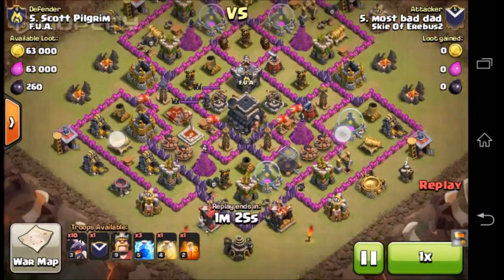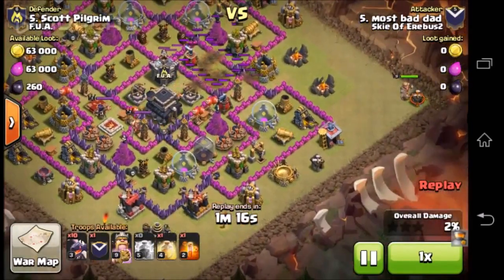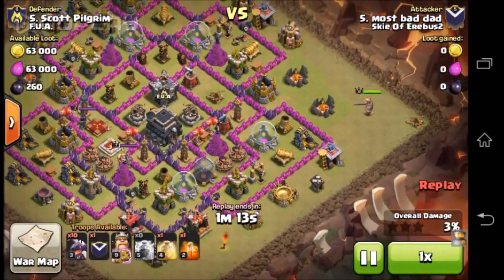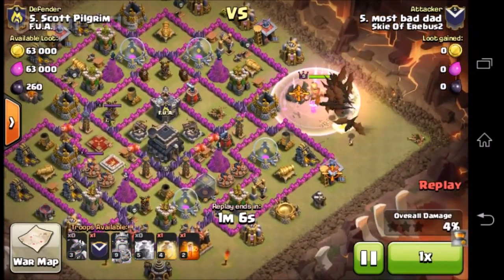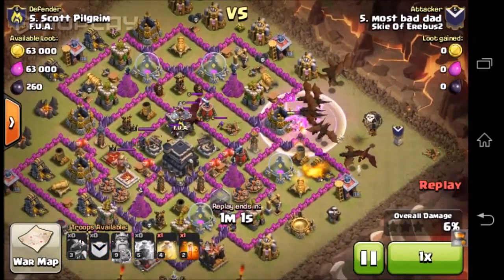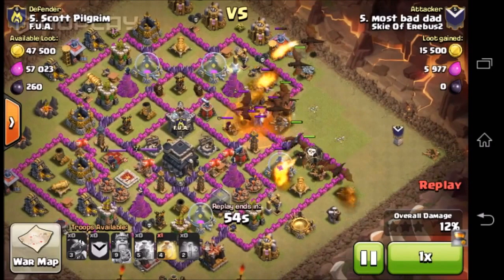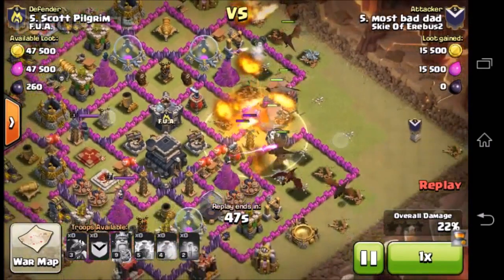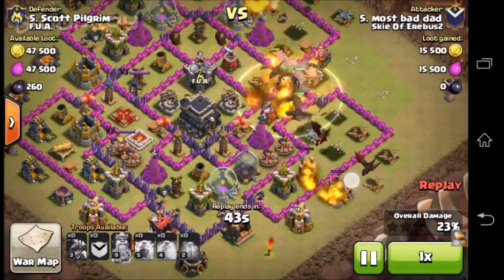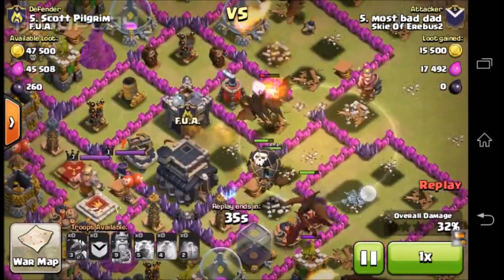So let's start. This attack is against Scott Pilgrim, and it is by most bad dad who is our leader. So this is a dragon attack. He starts from the right side of the base, sends in his clan castle troops, and it's going really well. He has managed to draw the clan castle out there and now he has put in a heal spell. It's going pretty well — he has three or four dragons on the outside and the rest are just wrecking havoc in the middle.